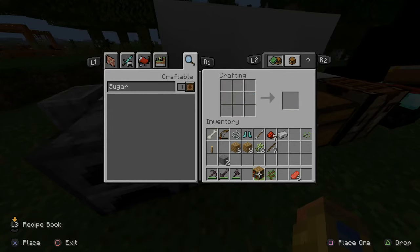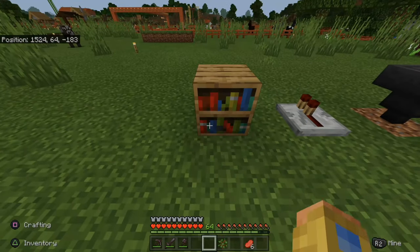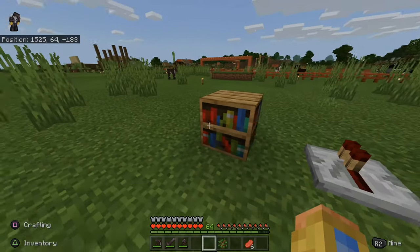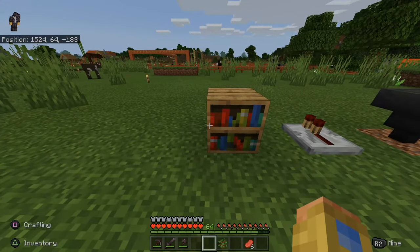Let's put this on my action bar right now and go place my crafted material here. This is what a bookshelf looks like — it's more of a decoration piece. You can put it around your house or near a crafting location or an enchanting table. It's just cool looking.